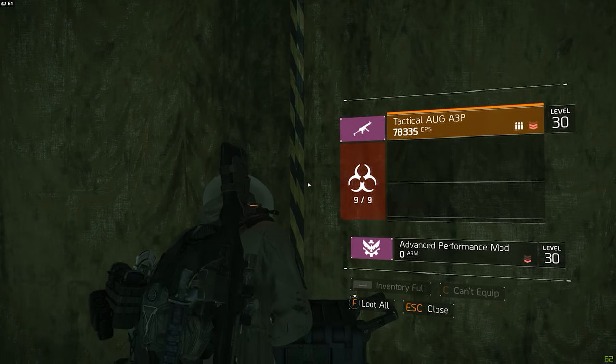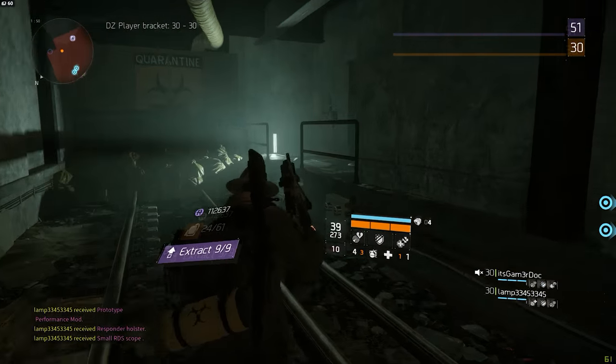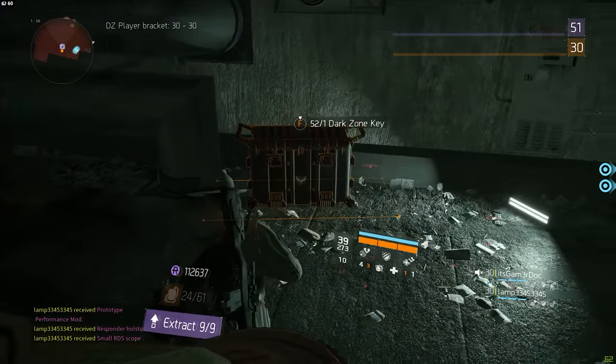For the last chest, walk even further back using the train rails and you will find another room very similar to the one in DZ01. This is where the last chest should be.